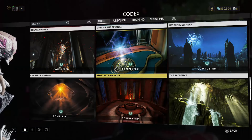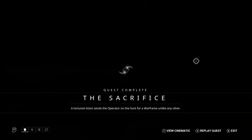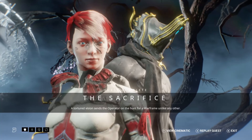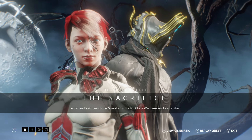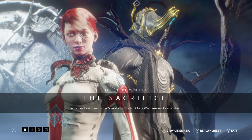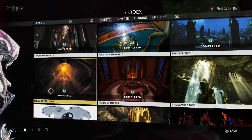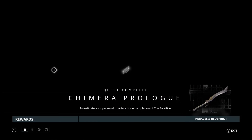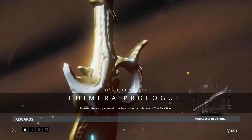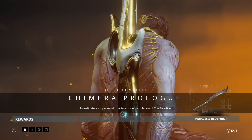The Apostasy Prologue is triggered by a blue orb in the back of your ship in your personal quarters. The Sacrifice is the next quest — it will just pop up and you complete it. This is how you get Excalibur Umbra, which is basically Excalibur but on steroids — like Excalibur Prime since that got removed.